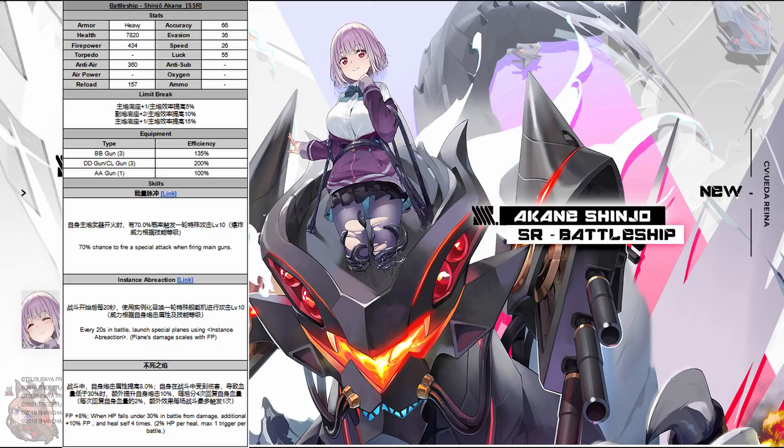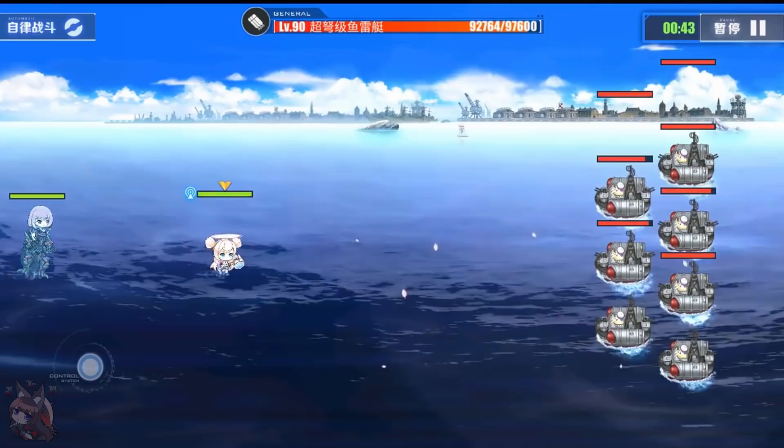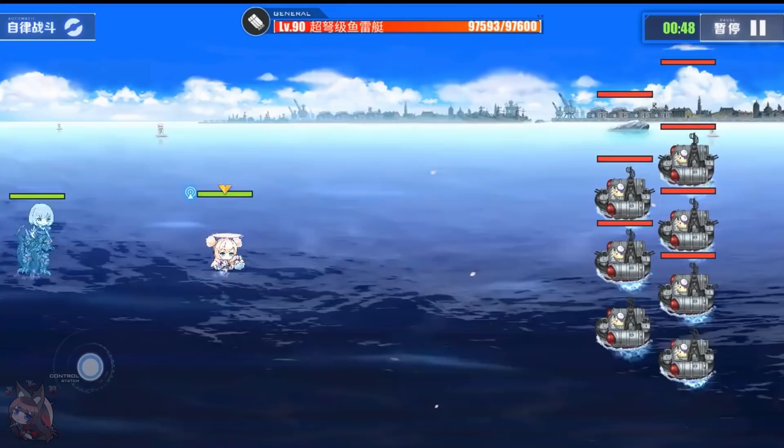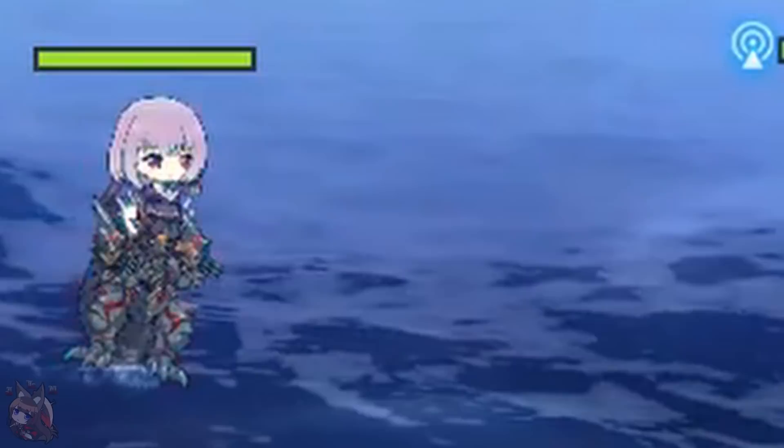Skill number 1: 70% chance to fire a special barrage when firing the main gun — not guaranteed, but 70% chance. This barrage sets off a pink-purple explosion that looks very powerful. It looks like it might be targeting, or it might just be set where she is — she might have to be sitting in the flagship spot for this to be effective. Her chibi is hilarious, kind of Godzilla-esque.